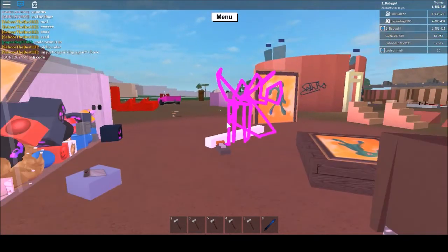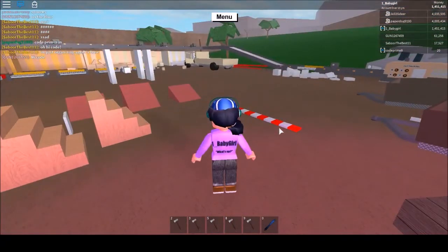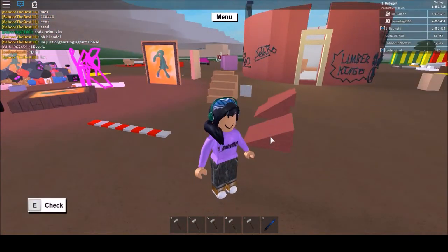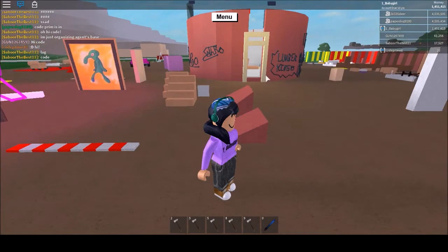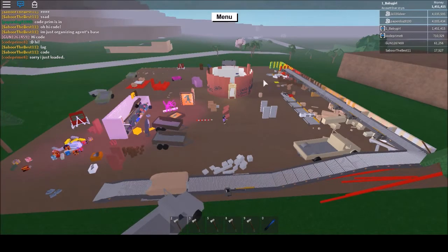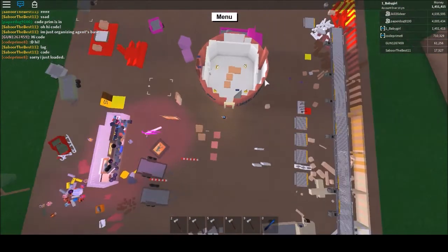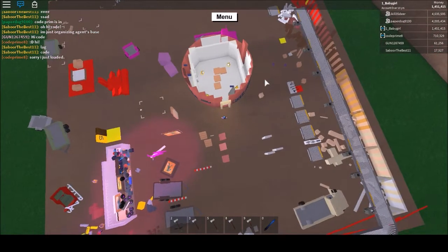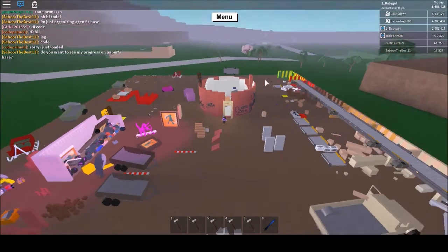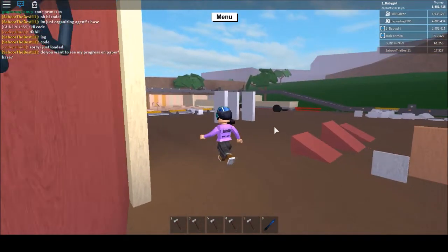I don't think this build would have been even possible without them — they're just awesome. In the build we're using wedges to get the circular effect. If you zoom right out and look up, you can see it's almost completely a circle, and that's the effect I was going for.